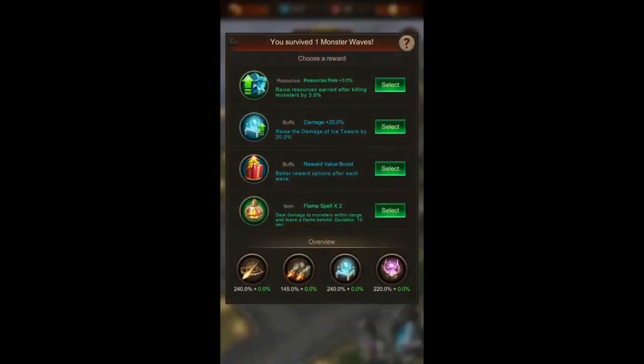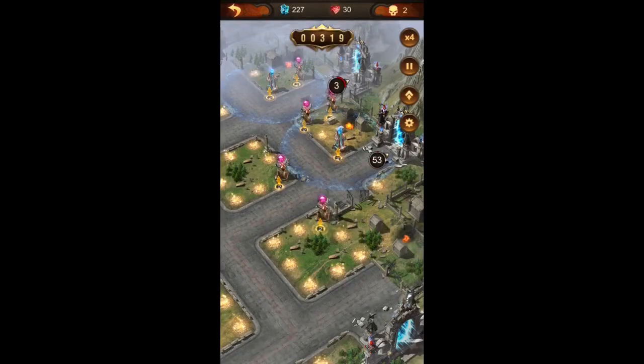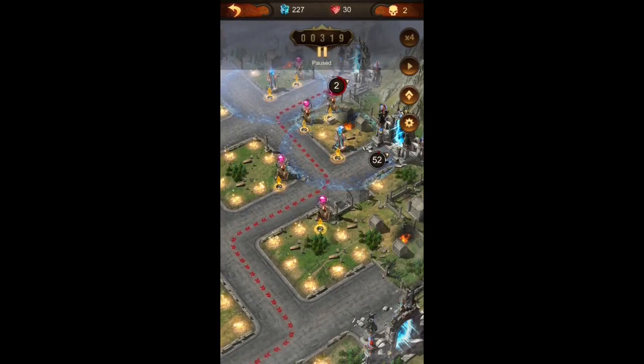This time we are lucky — we got the reward value boost right in the first wave, so I'm going to choose that. For me this is ideal since I already have some tower bonuses available, so I would go for trying to maximize the rewards each wave. I already have one extra reward each wave and now the reward value boost as well. Let's see how lucky we are today if we get the right reward at the right time.